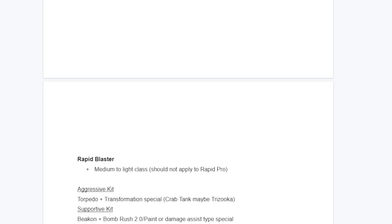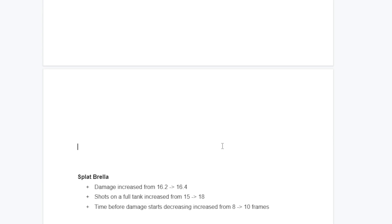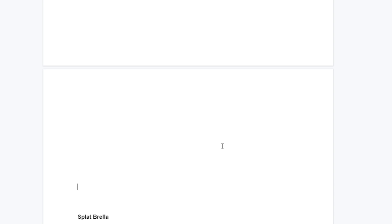For a supportive kit, I want another Beacon weapon - Beacon would give it a really nice option. This would still be hard for Rapid because it doesn't have a combo sub, but Beacon is good enough for it to work. Ideally for a supportive special it would need to be one that paints or assists with chip damage - more on the paint side. Something like a revamped Bomb Rush with multiple bombs would work great. This is kind of close to V-Rapid's kit but Beacon is much better than Mine on it.